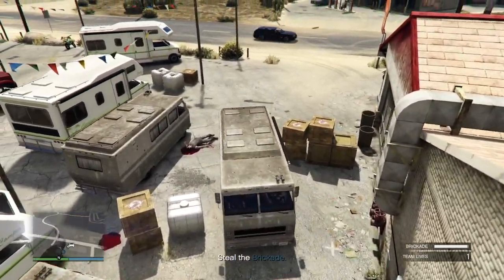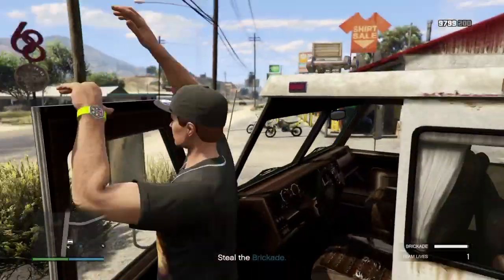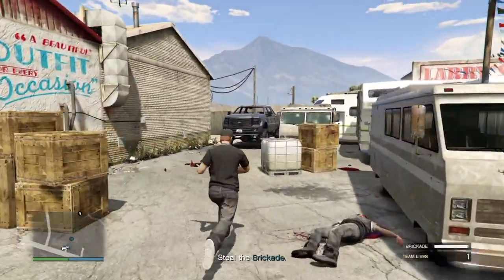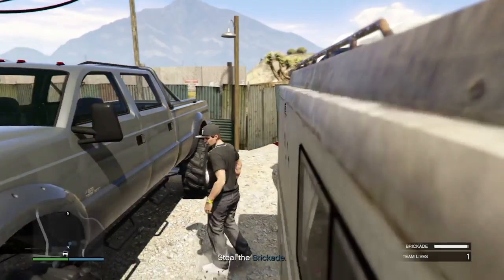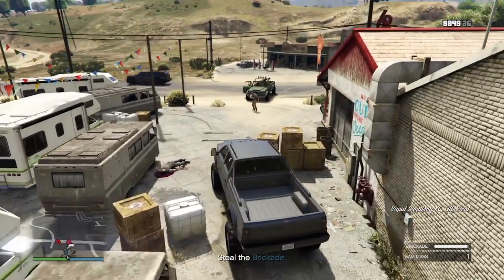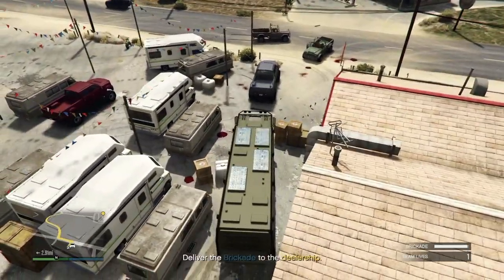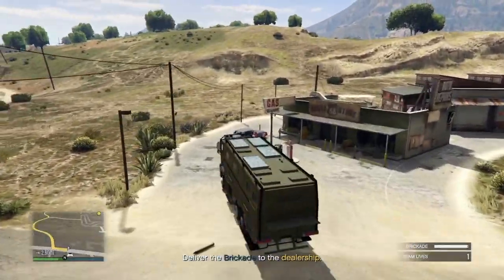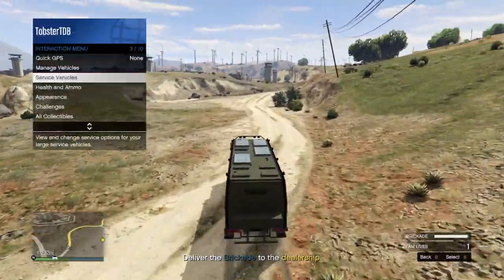Once you remove these three trucks you can get out without a problem. What I see a lot of players do is blow up all of the vans to get them out of the way — but first of all you're risking blowing up the Brickade, and second it doesn't even move them out of the way so don't blow up the vehicles. Also be aware that when you are moving the vehicles out of the way there will be another wave of enemies that spawn in, so you'll need to deal with them first. Once you've made your way out of the dealership, make your way back to Simeon's place — bear in mind the enemies that come after you are pretty powerful.